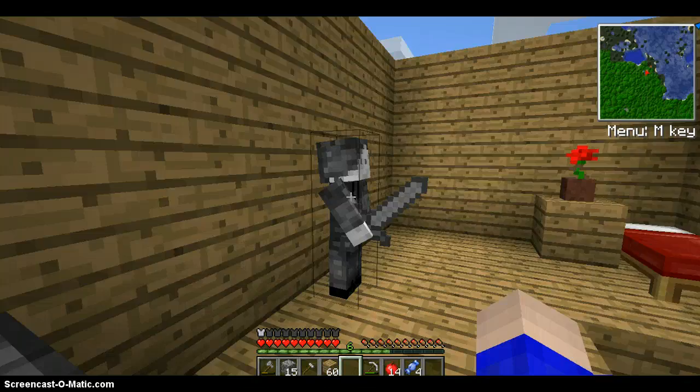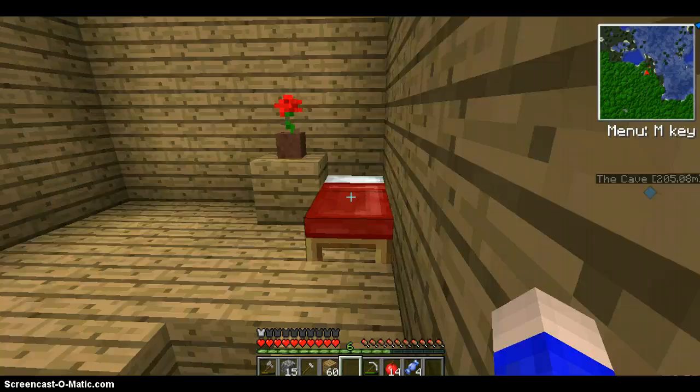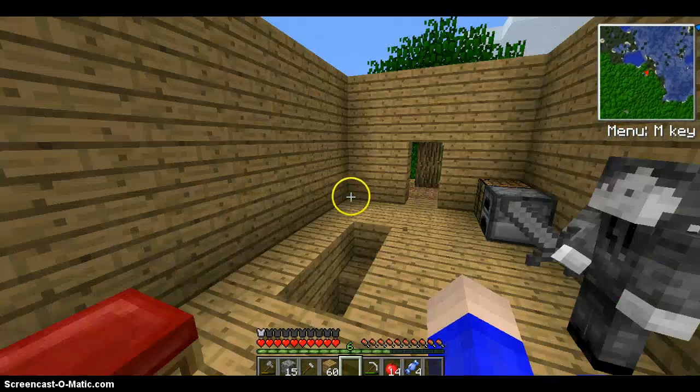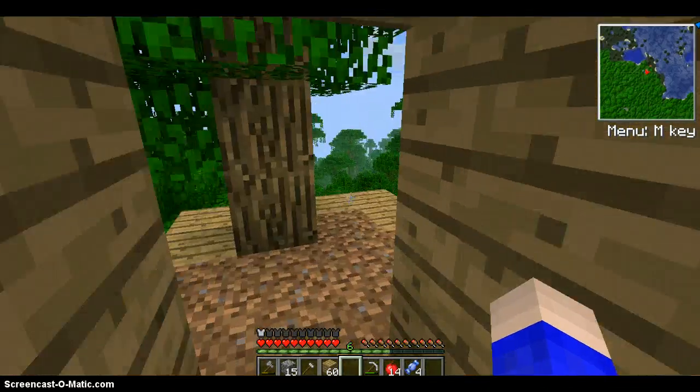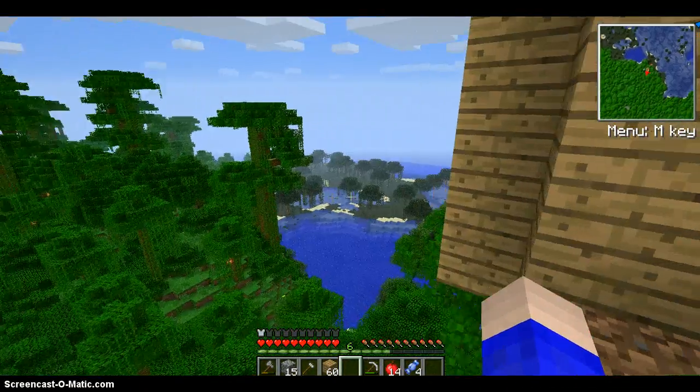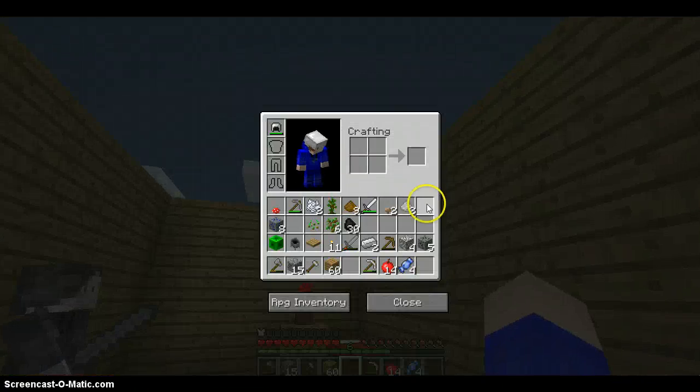I did get some smooth stone. That's why this looks different from the cobblestone version. Besides that and the rose, I really didn't do anything else. I did chop down a couple of trees though — just to make this house, because it took a lot of wood as it was.